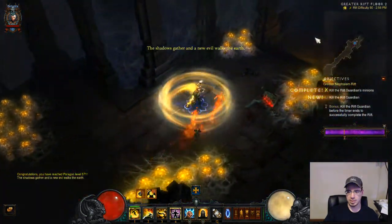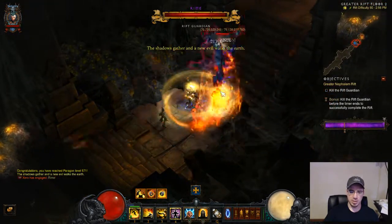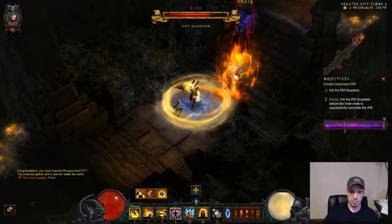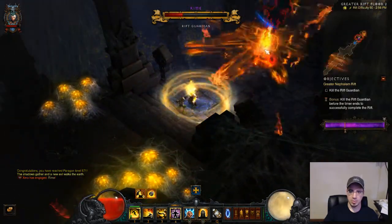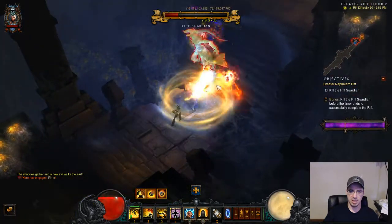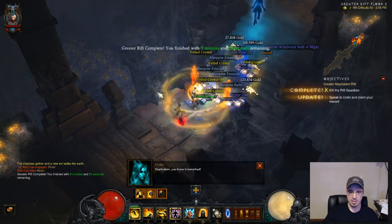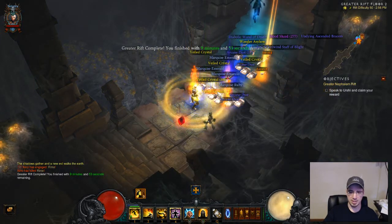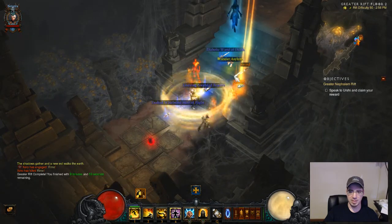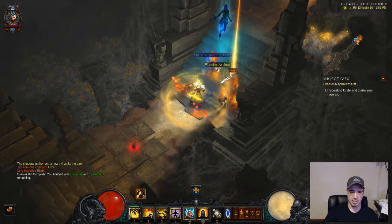Alright, we have the Rift Guardian. For the Rift Guardian you want to make sure that you have both Focus and Restraint procs active at all times. Watch out for their attacks, but as you can see I'm doing a lot of damage to this guy. It's pretty simple — just don't be stupid with it. You're not invincible with this, but you are pretty hard to kill as long as you're paying attention to what you're doing.